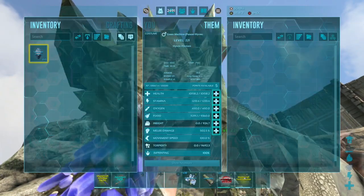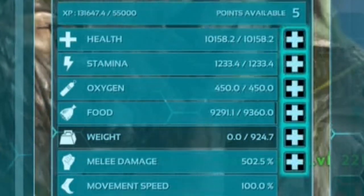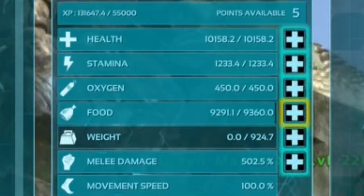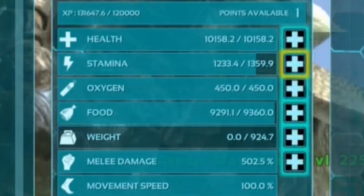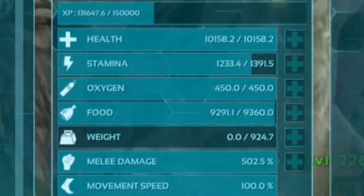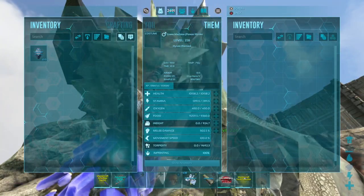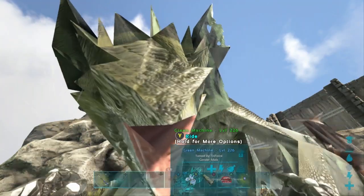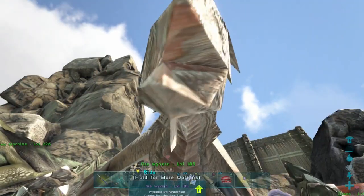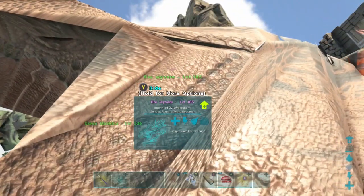Right here we have a poison dragon with 10,000 health, 1,400 stamina, and 500 melee. This poison had a very high melee hatch so we are focusing on the melee, but we still need the stamina. You need about 1,500 stamina to fly across between each side of the map, maybe a little bit more, so stamina is going to be a huge focus here.